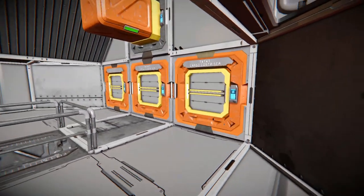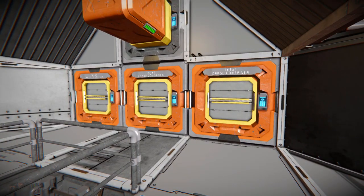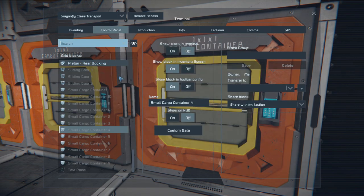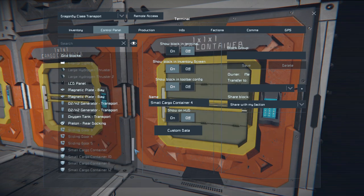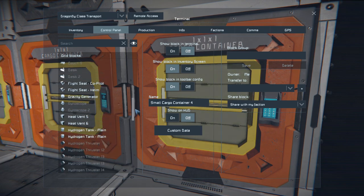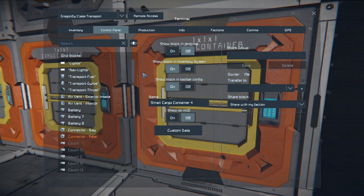If you turn around and look behind, we've got some access points for our cargo containers so we can see exactly what's in here and drop stuff off if we need to. We do have one hell of a lot of small cargo containers on here, so we can carry a lot. We've also got our oxygen tanks, our O2H2 generators, a bunch of hydrogen thrusters, our hydrogen tanks, and then everything else.